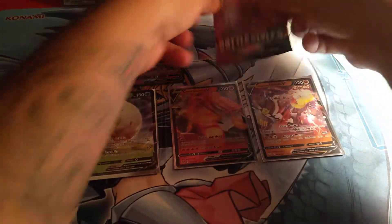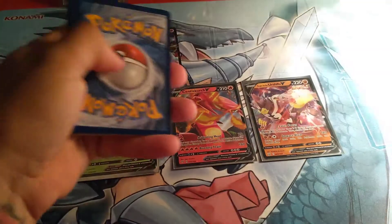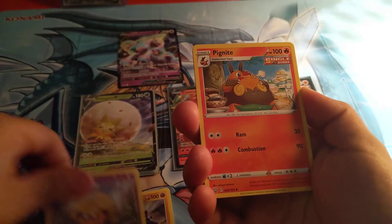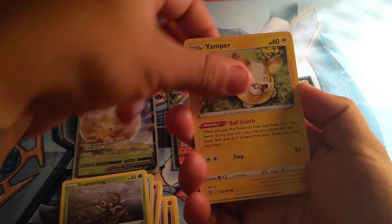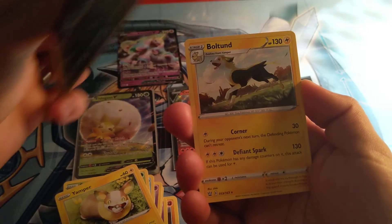All right, last one. Let's see what we can get out of this one. Metal Energy, Charcoal, Dottler, Morgrem, Mawile, Spoink, Mr. Mime, Scatterbug, Yamper — our reverse is a Golbat — and for a rare, Boltund.